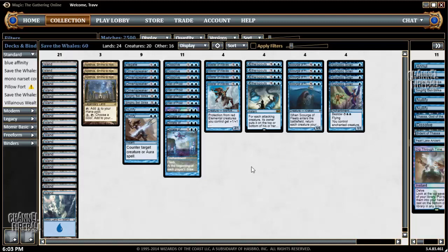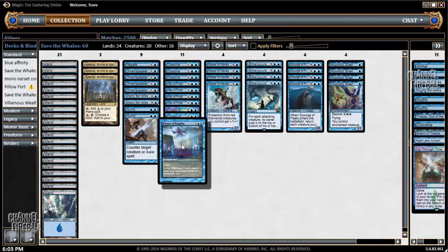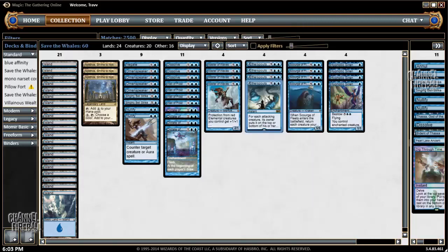The main addition to this deck to come out of M15 is Aetherspouts. This is pretty great with Dictate, as it's a way to neutralize multiple cards, fog the board, and buy all kinds of time. It's just really good in this deck and I'm playing four because everybody plays creatures. We've also got Wall of Frost as an additional way to bog the game down and add devotion to the board for Nykthos.